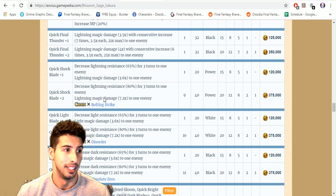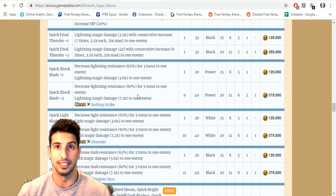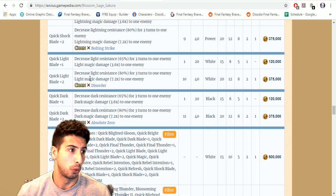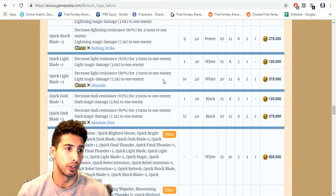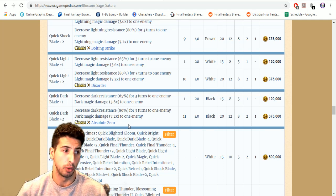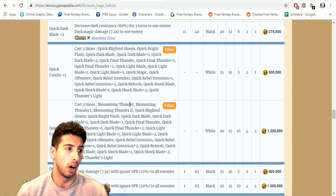With the 80 percent decrease in lightning resistance and the ability to double cast, that's really nice. Quick Light Blade plus two decreases light resistance by 80 for three turns, light magic damage 7.2 times, and chains with Disorder. Quick Dark Blade plus two decreases dark resistance by 80 for three turns, dark magic damage 7.2 times, and chains with Absolute Zero.